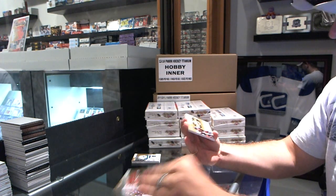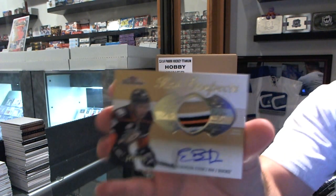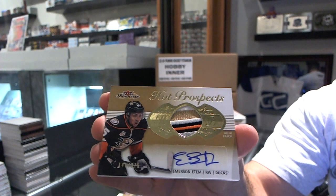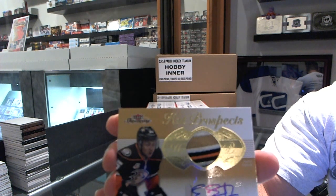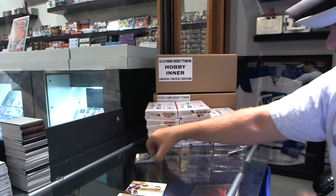First up we have, for the Anaheim Ducks, number 275, Emerson Edom. Beautiful patch, Emerson Edom for the Anaheim Ducks. That's a sexy card.